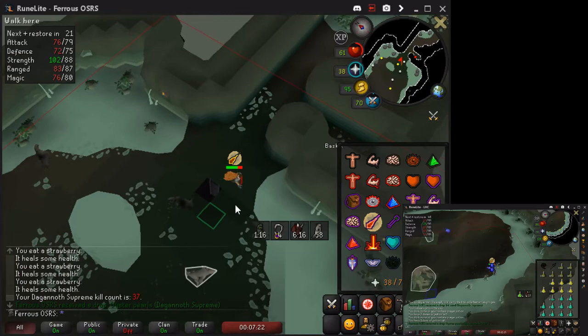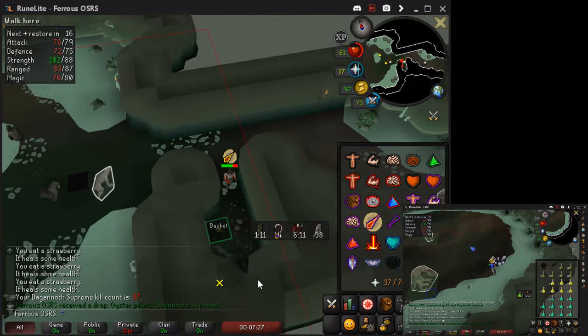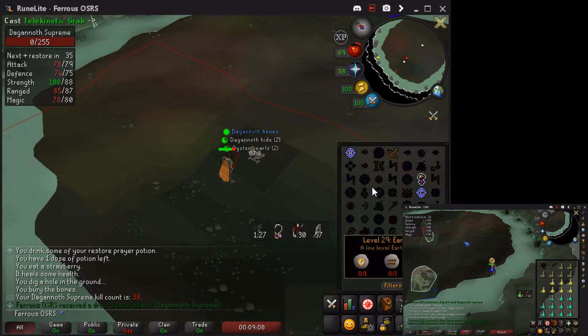Now I'm ready to camp here. I still haven't lost aggression, so I'm praying mage and I'm going to go to the safe spot to wait for the next kill.